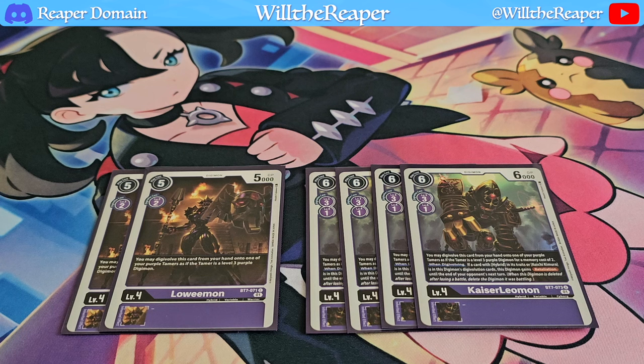Both allow you to essentially digivolve onto a tamer as if it were a level 3, and sometimes it can also be a bit cheaper as well — particularly with Kaiser Leomon. This just makes the deck run so smoothly, and it's something that is really underutilized by a lot of players out there.